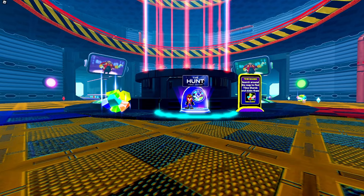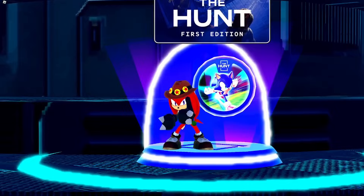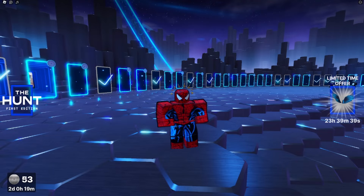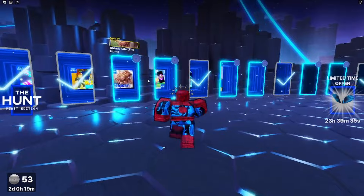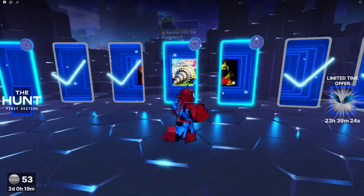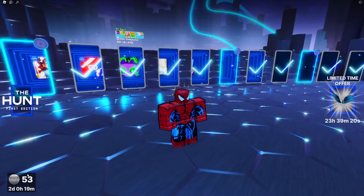Now for the final myth: do you get something exclusive to Sonic Speed Simulator when you finish the Hunt first edition event? You do get Camper Knuckles and a badge. The badge gives you tokens in the Hunt game, and you have to complete other maps like Football Fusion 2, Dungeon Quest, Legends of Speed, Survive the Killer, etc. Completing those games gives you Roblox tokens.